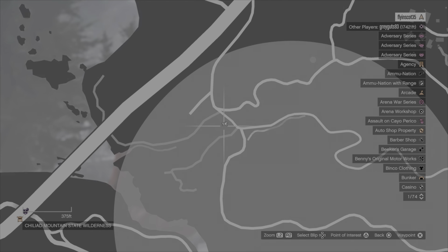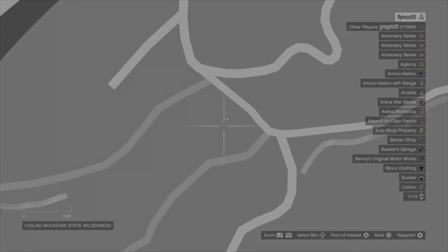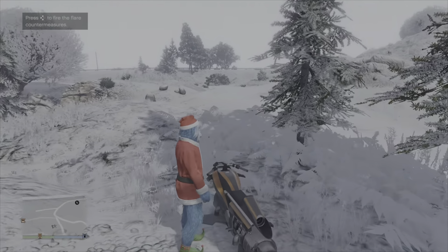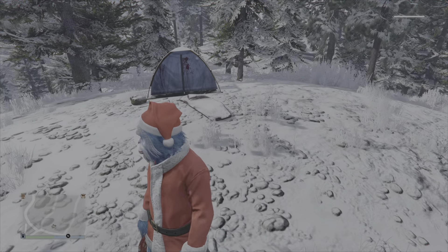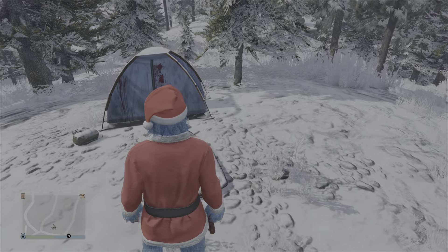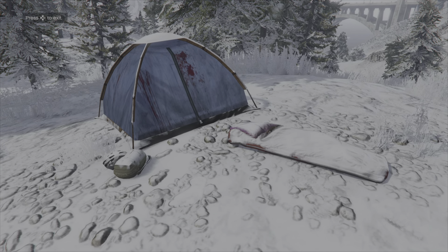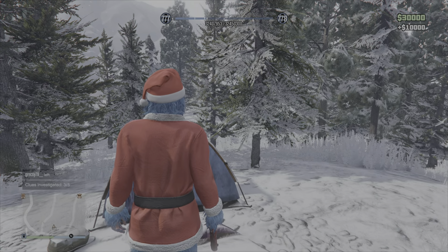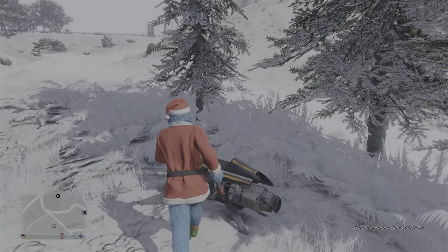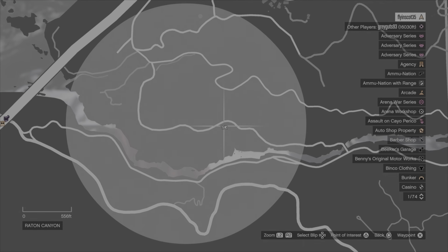Once the yeti hunt has been triggered you can collect these clues at any point throughout the day. Here is the location for the third clue - it is the campsite on top of the hilltop here. It is in fact the bloodied tent at the campsite, so once again pressing right on the d-pad to investigate the clue, and again once you've done that, right on the d-pad to complete that investigation.